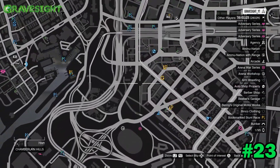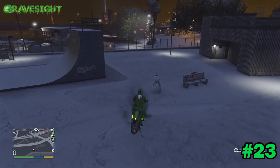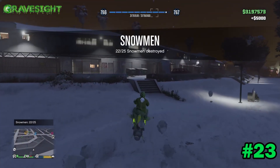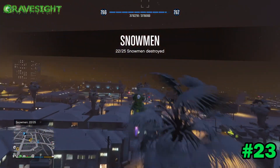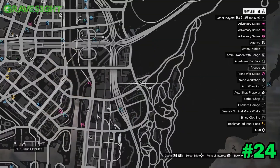Number twenty-three is located in the gang area — I thought I missed him, but got him. Number twenty-three is over by Grove Street, the Families area. Number twenty-four, almost done — going to be located way over here. Bam, this one's chilling right there on the corner.